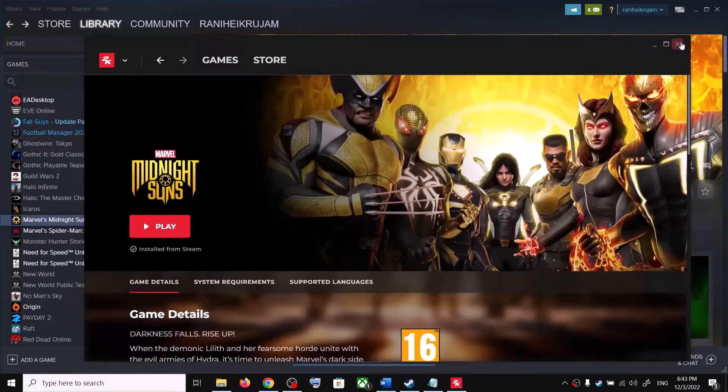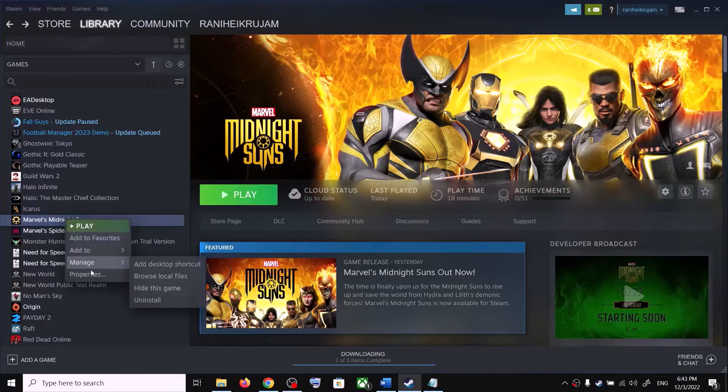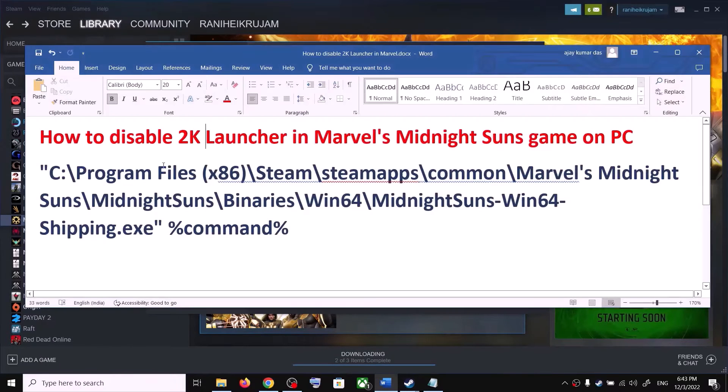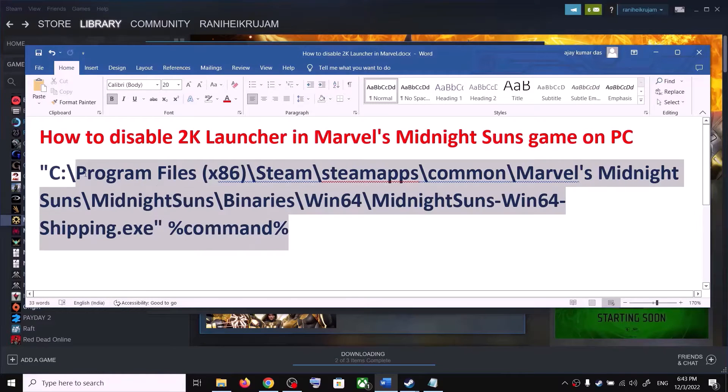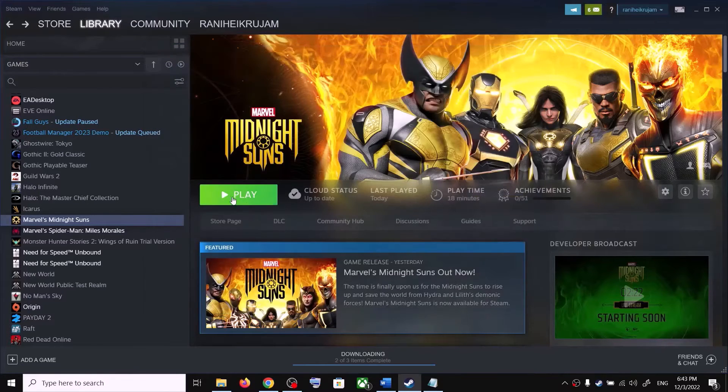Go to Steam, make a right click on the game, select Properties, and under General you can see the Launch Option. If the game is installed in C Drive, you can copy this command — the location is provided in the video description — copy this and paste it over here.